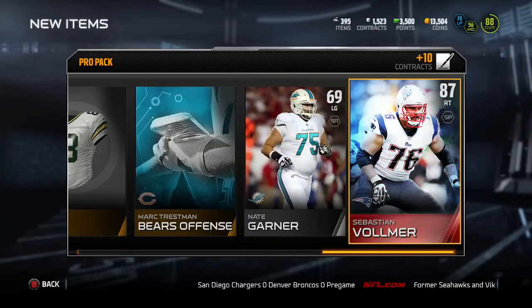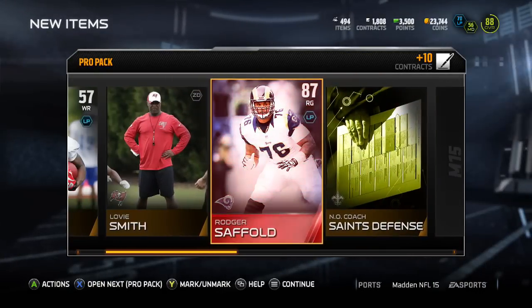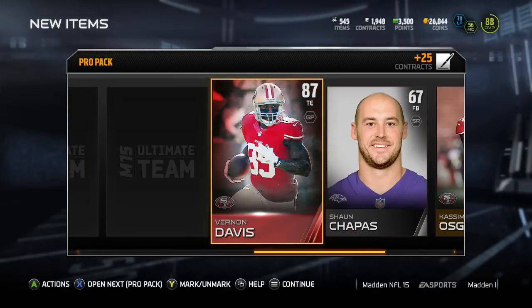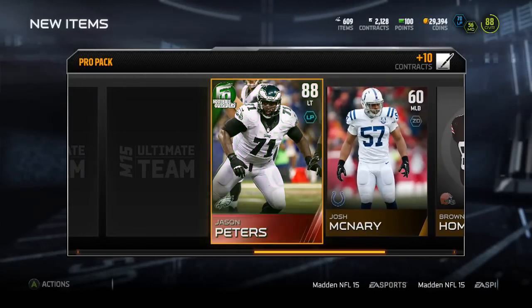It's crazy how cheap elites are right now, but back when I was packing these they were actually worth something decent. Like Roger Saffold — he wasn't worth that much, maybe around 20k, but it's still 20k you can use towards upgrading your team. Now I also packed Vernon Davis again.